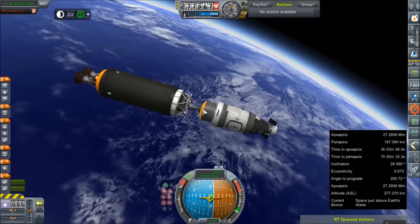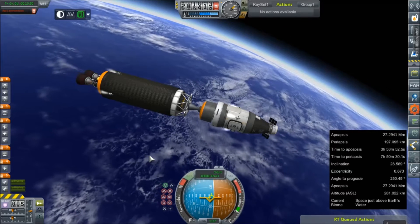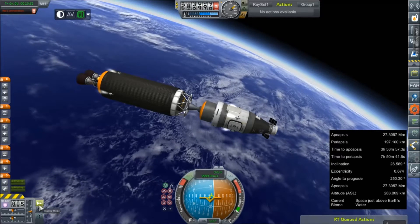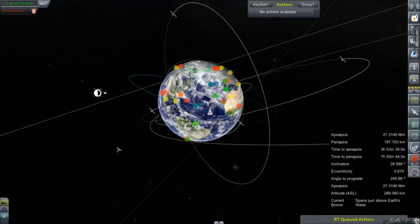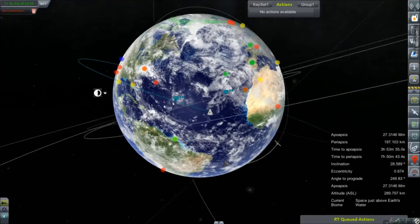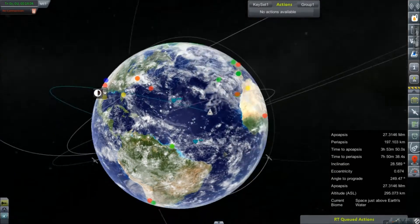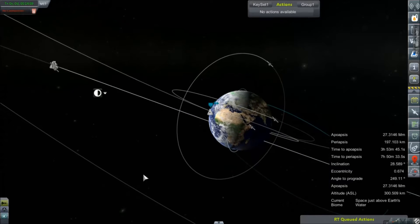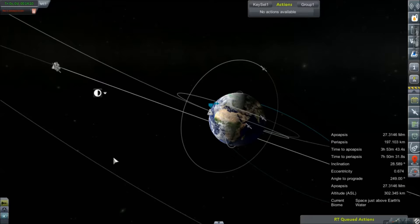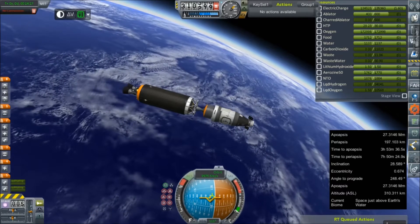We have no connection currently so we cannot stage. We can however hold down the thrusters until we can stage because our apogee is not nearly as high as I would like it to be. We're not going to get a connection for such a long time. I don't even know if we're going to get a connection from this station here. So this might be a two-lapper, and that's kind of dangerous. I did not intend for this to be up for more than one actual orbit and we are losing electric charge.